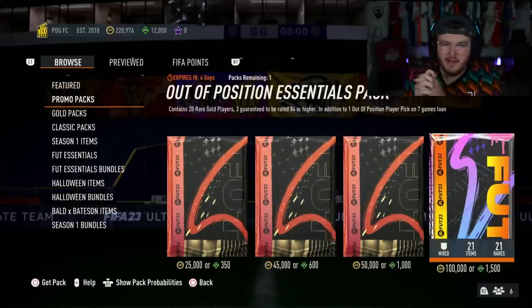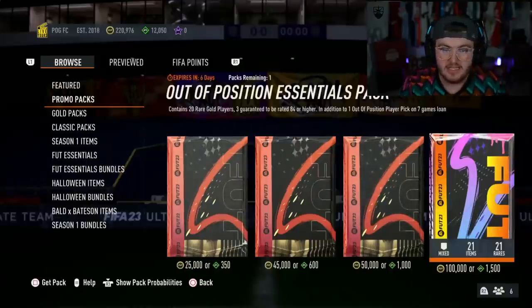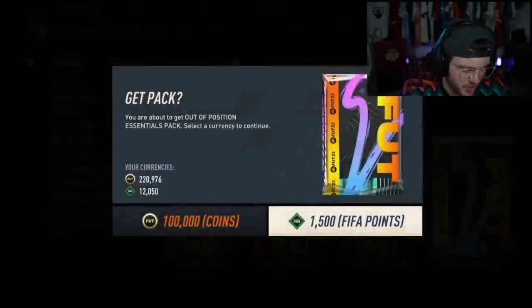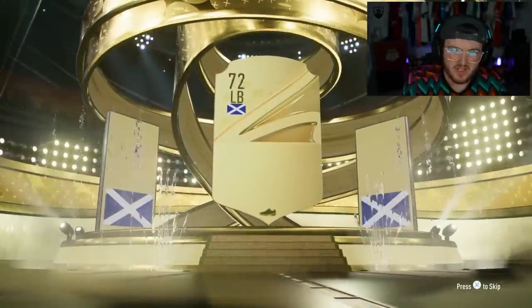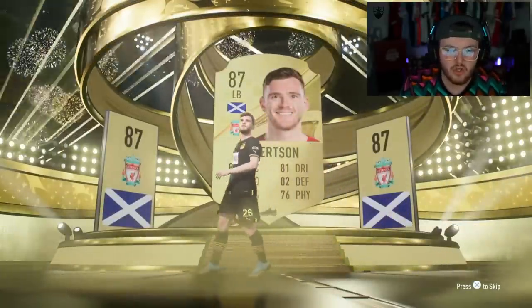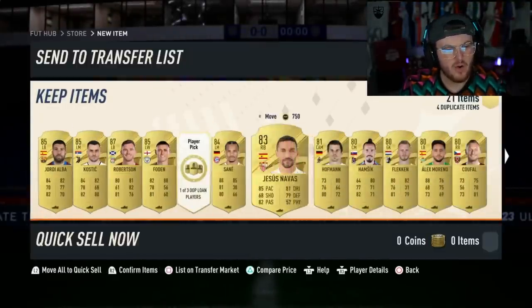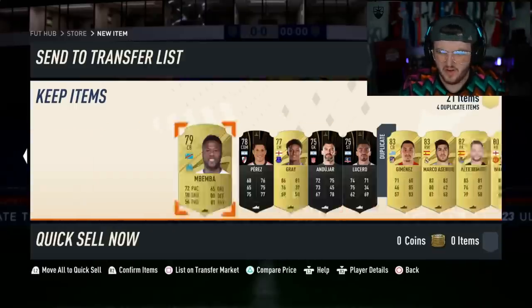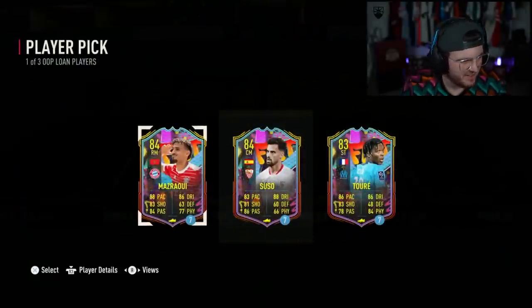Out of position essentials pack for McSkiggy - so far these have been all right, we've been doing pretty well. Let's see if the next one is going to pay out. Give us another out of position card, it's been a while since we had one. It is a walkout - Robertson, 87. We need like an Inkunku and a Ferland Mendy and a Kyle Walker behind this realistically. Why is Jordi Alba and Kostic in front of Robertson there? I've never seen that before.